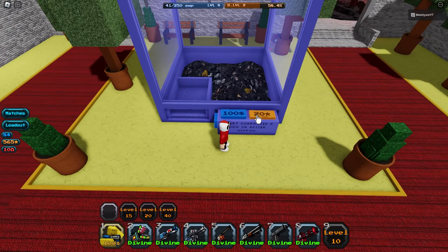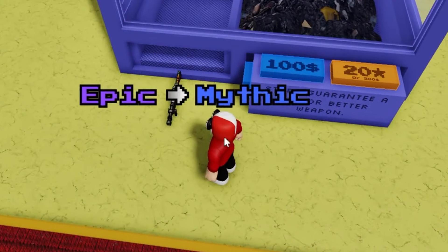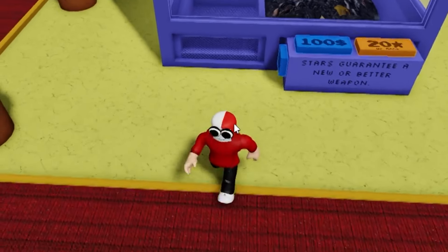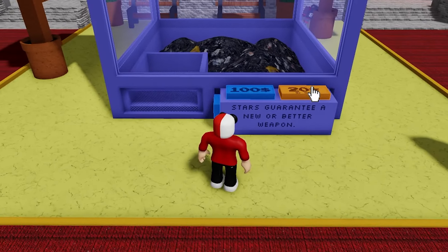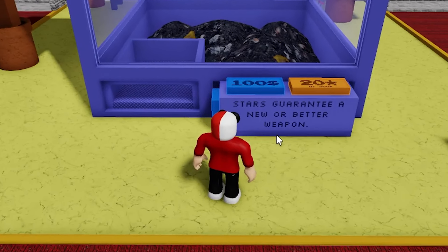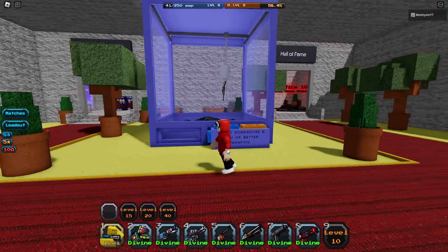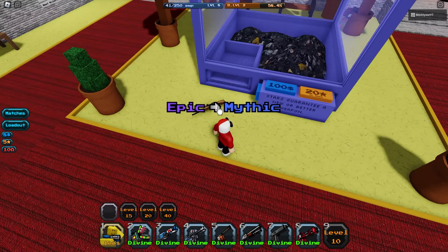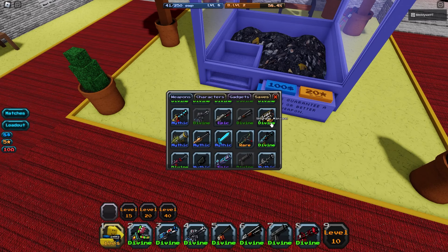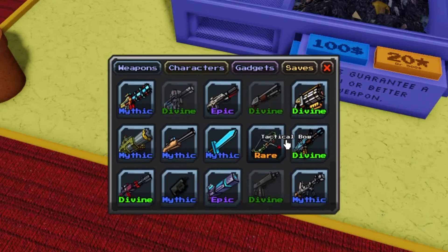Another divine — okay, this is just becoming stupid. Is this one going to be a divine? Another divine for me? It's a mythic. Next one will be a divine. Alright, last spin — please be a divine unit, please just give me a divine. I feel like that's not going to be a divine — I feel like that's like a basic or something. A mythic. Okay, so if I come to my loadout, you'll see I have a lot of divine units here. This is quite silly.